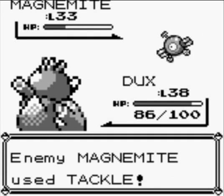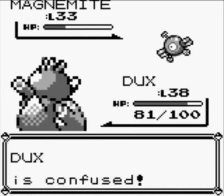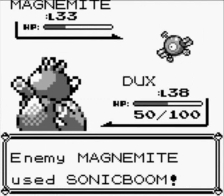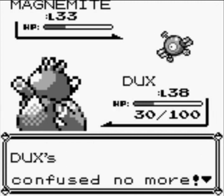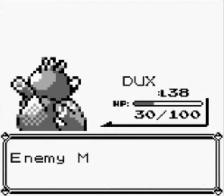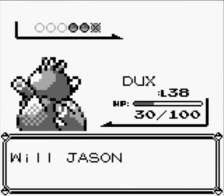Wow, that still did a lot of damage. I guess I'll just do Fury Attack if it will stop getting confused. Look at how much damage that did. Sonic Boom — another 20. Fury Attack, and there you go. Psyduck gained 942 experience. Magneton — oh great, lovely.